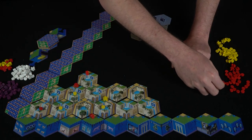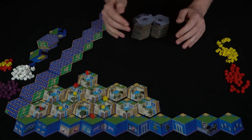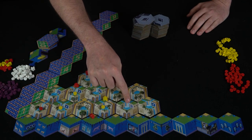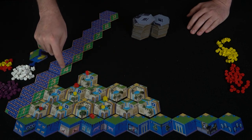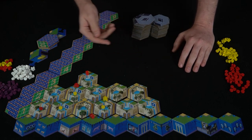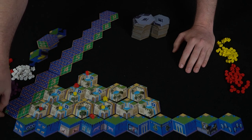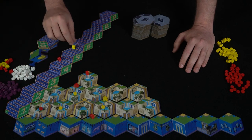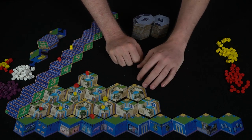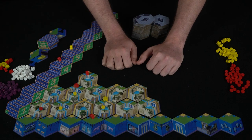As the game continues, the board keeps getting bigger. You're placing your plants, watching them trickle down to potentially destroy other players' flowers and score bonus points. Scoring works by row: one point at the bottom up to higher values as you go up. Bonus symbols on tiles add extra points on top. In a two-player game, the game ends when only one tile remains unplaced. Whoever has the most points wins — you track this on your score marker starting at zero.